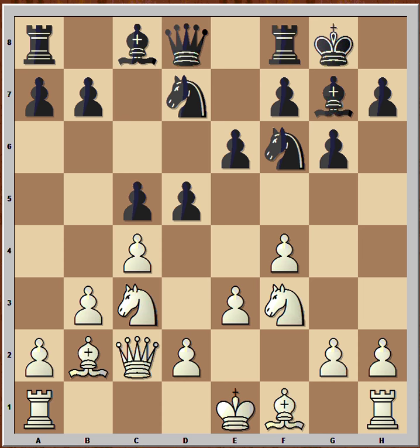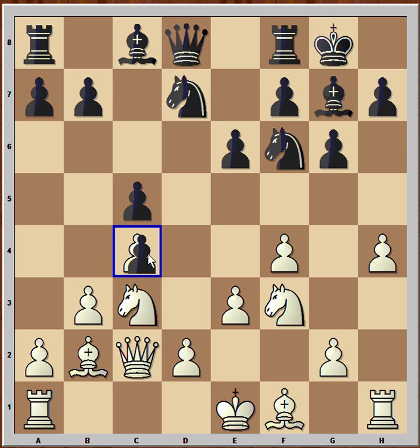It is white to move, and in this position he made an interesting plan. He wants to push his H pawn as far as it can go, so he started with H4. Black captured on C4, and this is not exactly the best move — it's helping white to develop his bishop, and the bishop is now in a good spot.